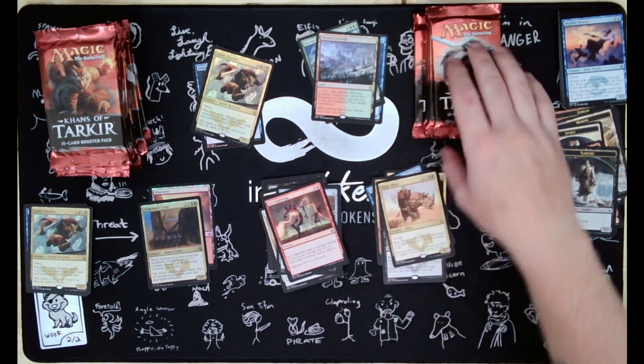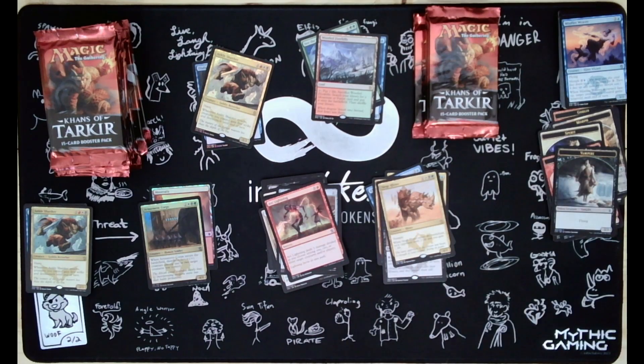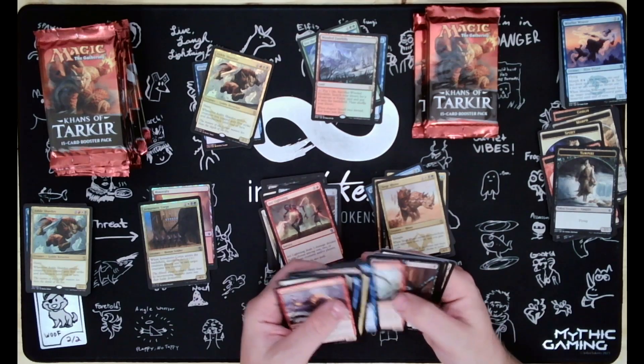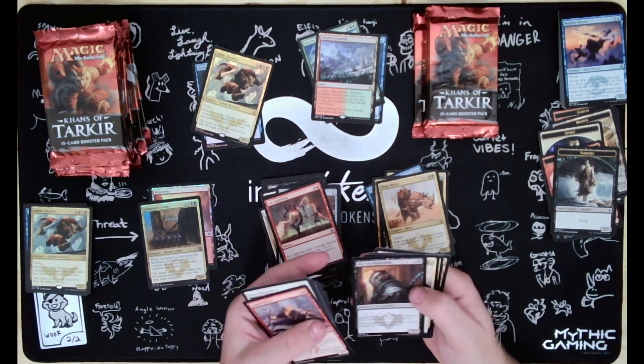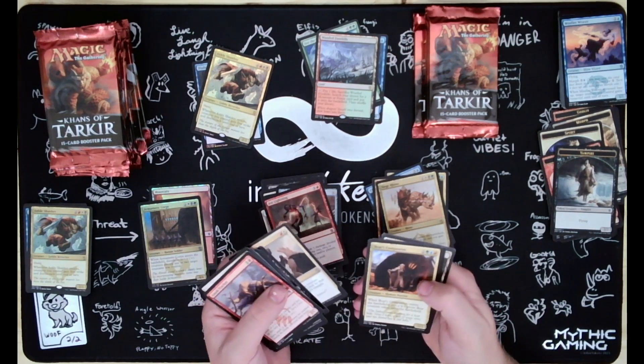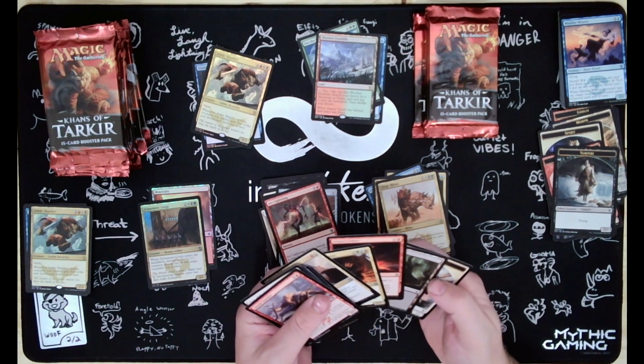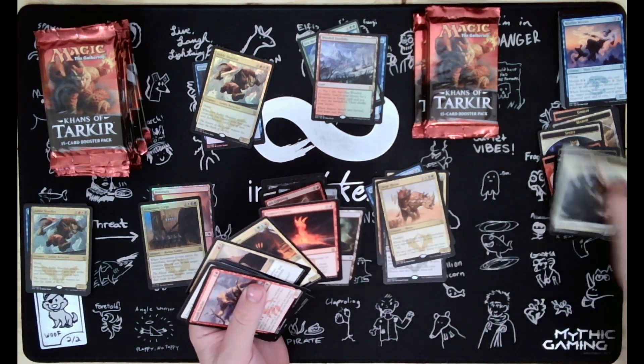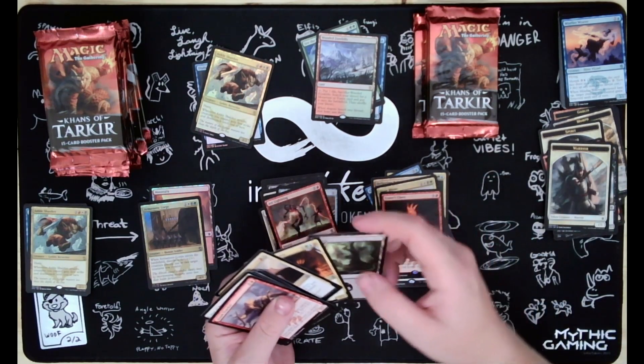I remember Siege Rhino was quite the card to play back in the day. Mardu Nightblade, Ride Down, Bear's Companion, Crater's Claws, and a Warrior Token.